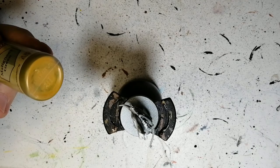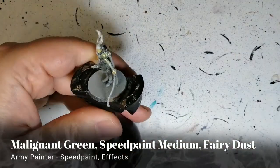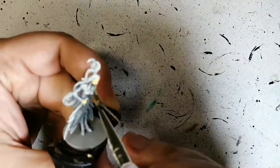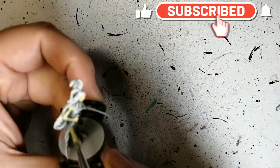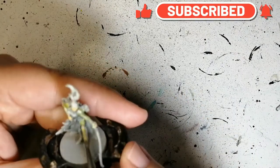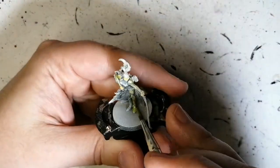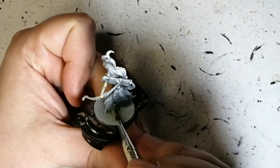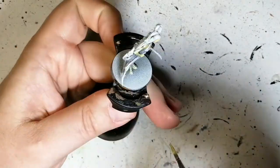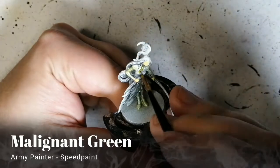We're going to be using some malignant green — take a look at this, when it's not well shaken, it just sits there. So what we did is we mixed some malignant green, some fairy dust, and some speed paint medium. It was two drops of the speed paint, one drop of the medium, and one drop of fairy dust because I wanted her to have this really light green armor, just like in the artwork. I think it looks fantastic, it has a little glitter to it.